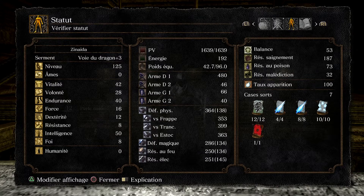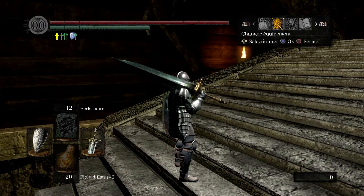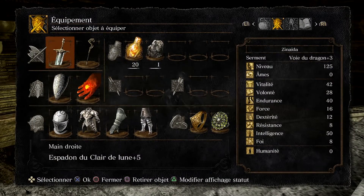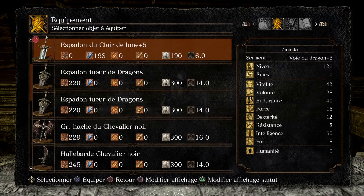On remarque surtout quelque chose : 480. On est à 480 d'AR — l'Attack Rating, ou valeur d'attaque en français — sur la Moonlight. C'est plutôt correct quand on ne cherche pas à aller plus loin. On a un build de magie, on veut faire des dégâts magiques, et on a la Moonlight en support — c'est très sympathique. On a évidemment la Moonlight au clair de lune +5, pas en +0, aucun intérêt.